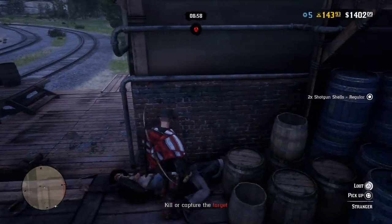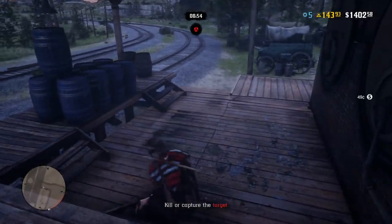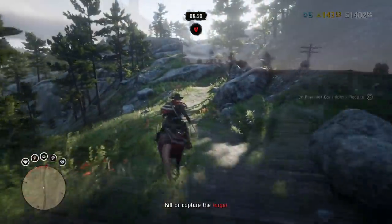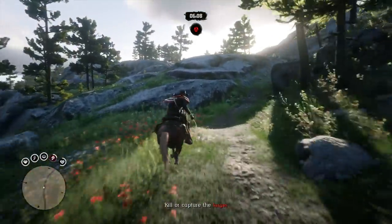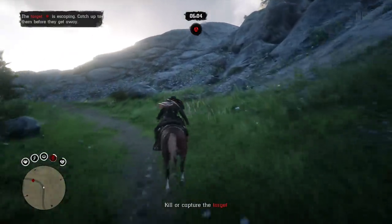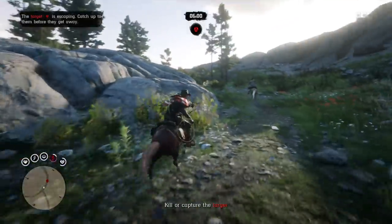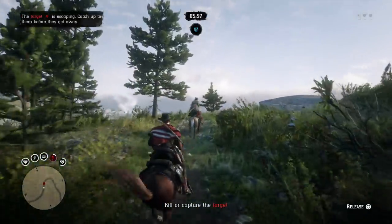The only difference is that you deliver them to the outside of the police station. Or in some cases, if they're dead, you won't even bring them to a police station — you'll bring them to a third-party prison wagon, which is kind of interesting. And there's also no way for them to escape, which is nice — that is something you don't have to worry about.